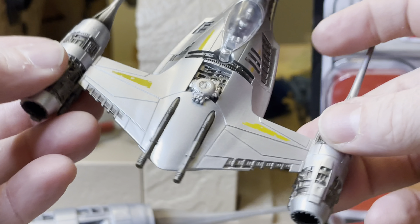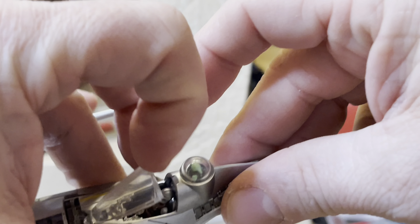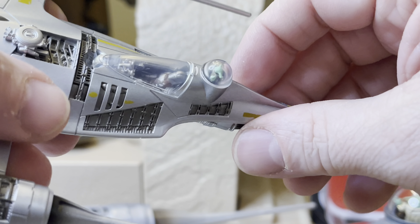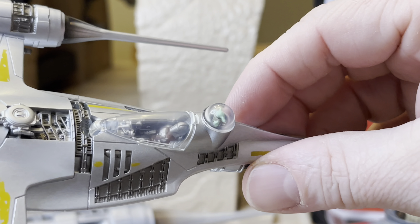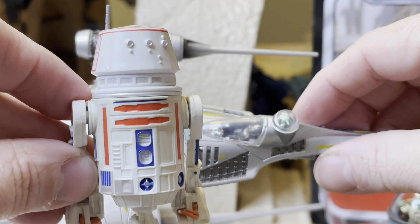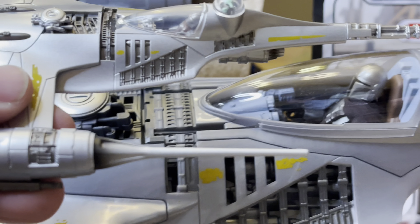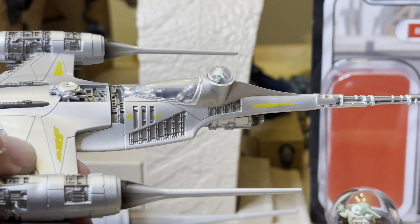Speaking of the N1 Starfighter, here's the Micro Galaxy Squadron version. I think it would be so cool if they could design a way to pop Grogu off and put R5-D4 on top in miniature — maybe a second reproduction — because you ain't doing it with this one unless you break it. Here's the big one and here's the little tiny N1 Starfighter.